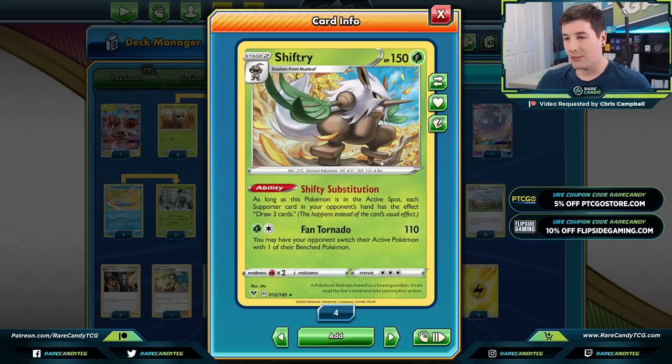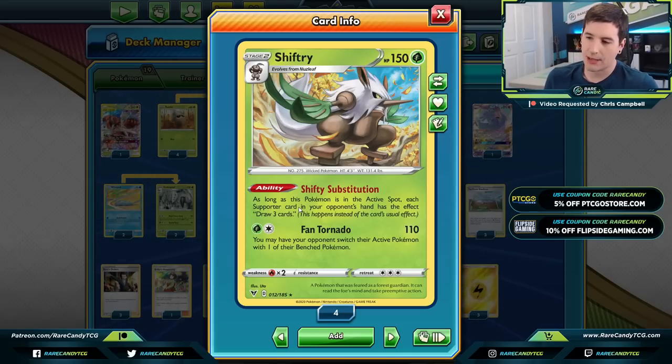This is really what makes Shiftry such an interesting card — it can just shut down so many engines. Going from 'discard your hand, draw seven' to just 'draw three' is a big difference, especially in the case of something like a Welder deck where they're relying on their supporter for energy acceleration. This draw-three effect we're forcing on our opponent is very disruptive, and this is what we're building around today.